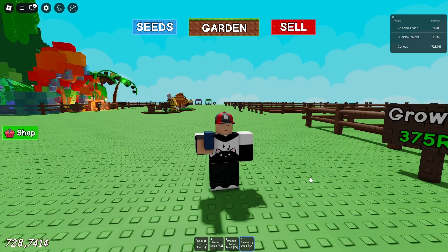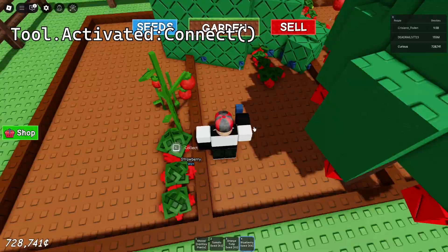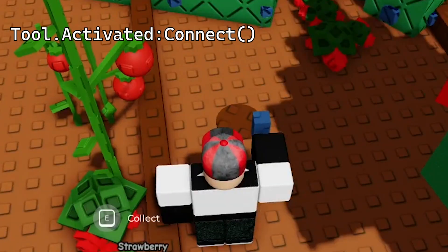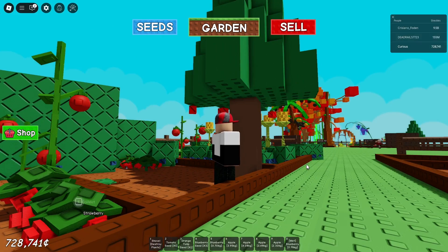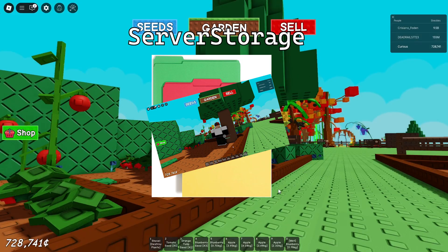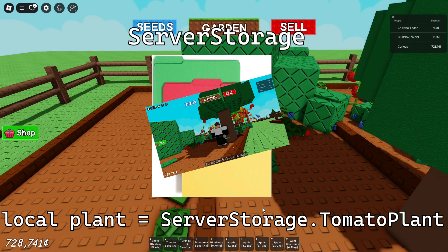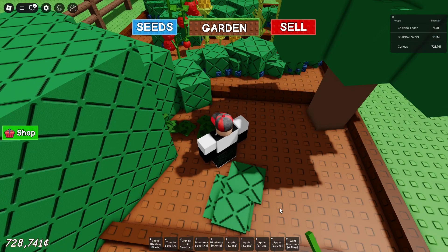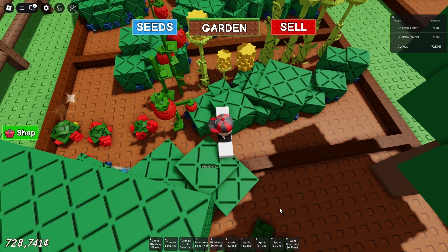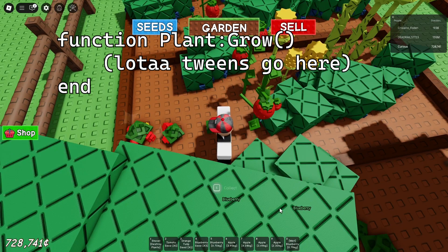Each seed is an object called a tool, which is something the player can hold and keep in their backpack. Tools have a Roblox script signal called Activated, which triggers whenever the player left-clicks while holding the tool. Once the seed is activated, the seed script uses mouse raycasting to figure out where to put the plant. Each plant in the game is in the server storage, and every seed script has the plant that seed is associated with set as a variable. So the seed script just copies the plant from the server storage and places it where it needs to go, and runs a function in the plant's module script called Grow, which will start the growing process.